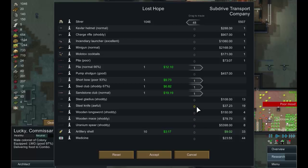Now what can we buy? Artillery might be nice - we're going to need it soon. The rest of it is not that great to be honest. I'd love the minigun but I can't afford it.